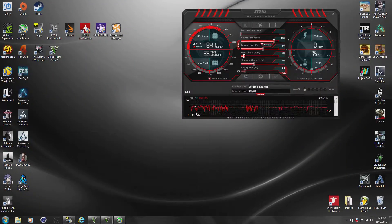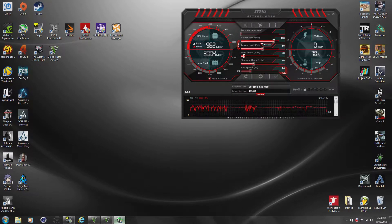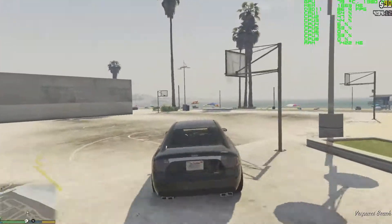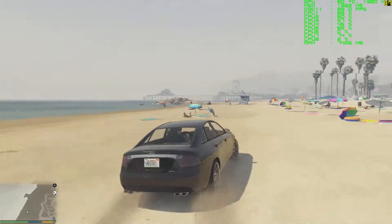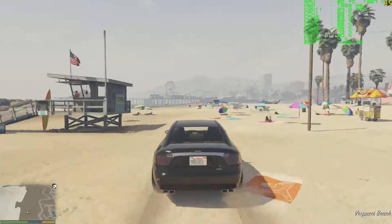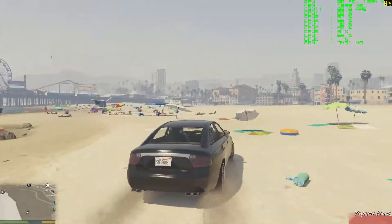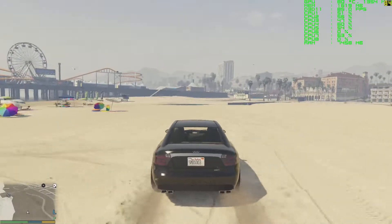I see the temperature fluctuating. Now we're in the 90s for the frame rate, which is the frame rate I get with the EVGA cards. I think I'm witnessing thermal throttling because the GPU is at 80 to 81 degrees and the clock speed is fluctuating — it went to 1367, then 1354, then into the 1320s. So the clock speed is kind of all over the place.